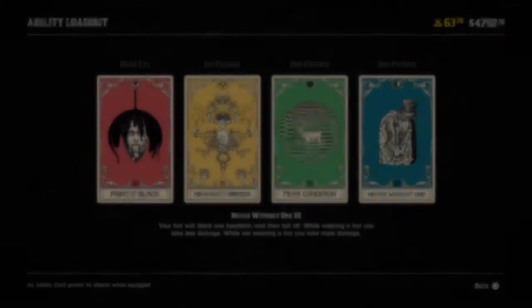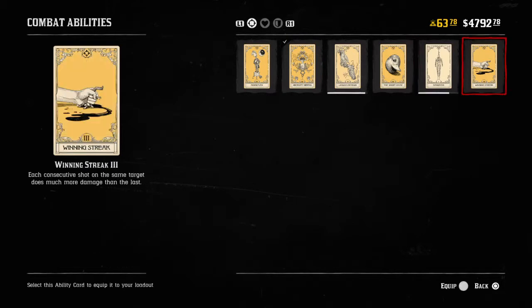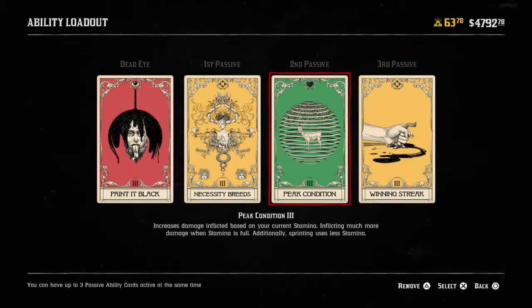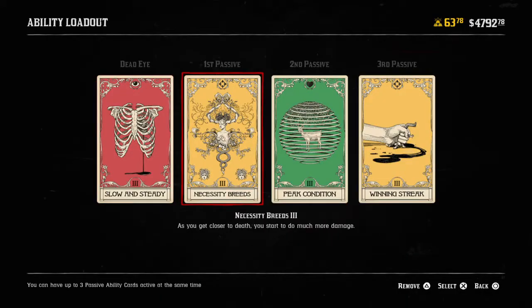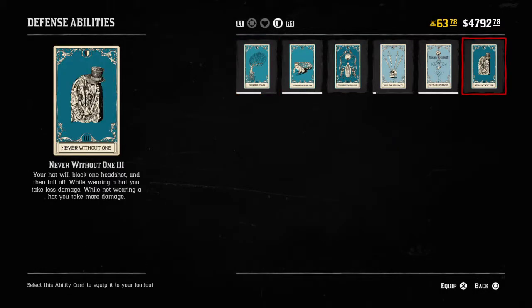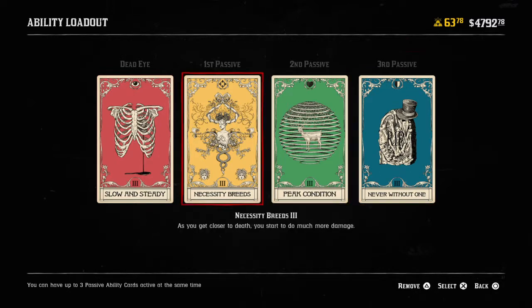Would you want to run it with all offensive cards and just roll the dice and hope you don't get hit in the head? Or maybe leave it with Slow and Steady and hope you don't get hit in the head? Maybe instead of Winning Streak, you could do the hat card — maybe that could be a pretty good setup for Necessity Breeds. I'm just so far removed from using this card in my rotation.